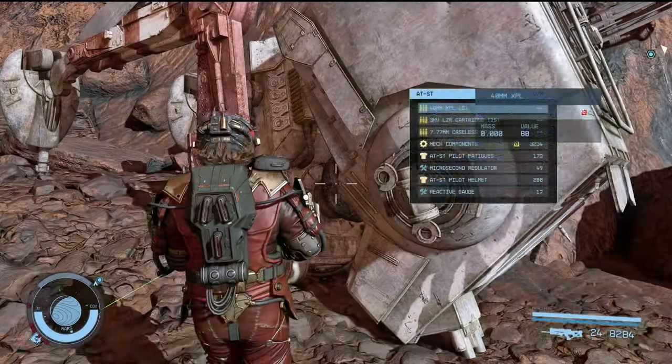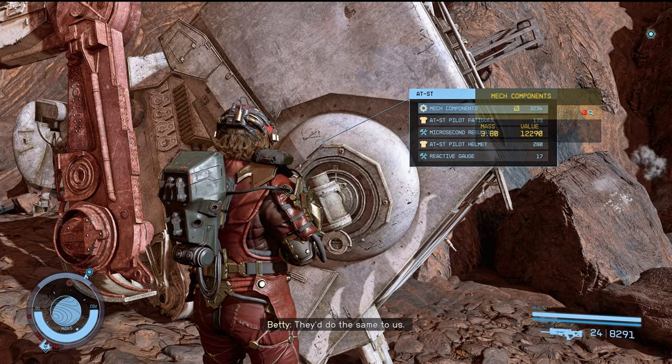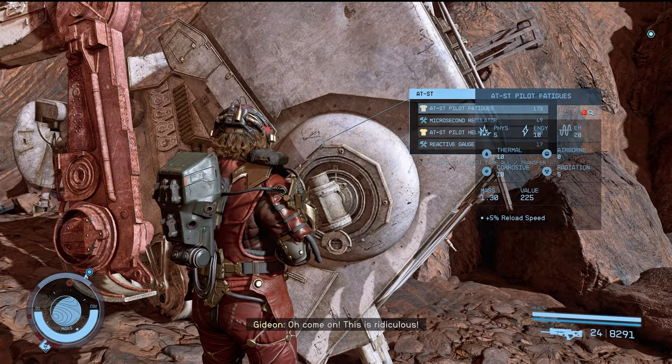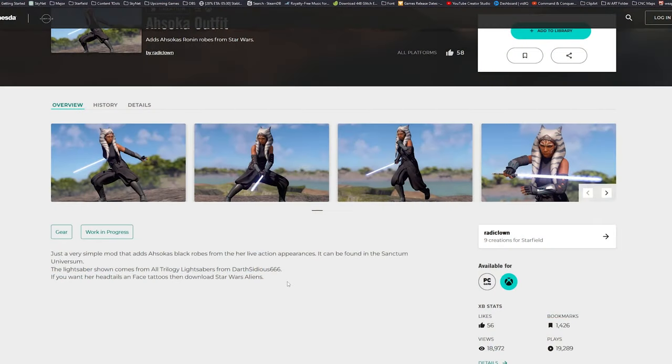A really cool aspect of this mod is that when you raid the mechanical corpse, you get good ammo, the contraband mech component, and — keeping it realistic — an AT-ST pilot helmet and pilot fatigues, which translate to basically military clothing.